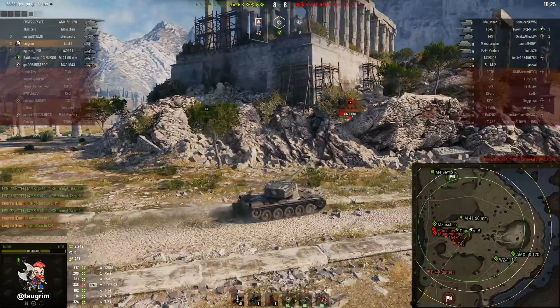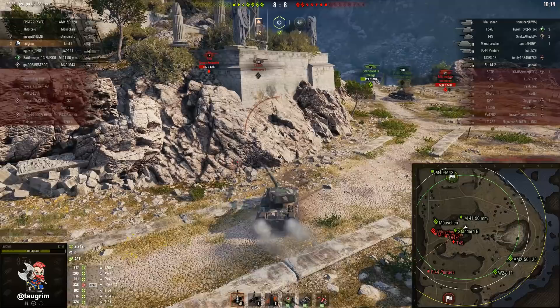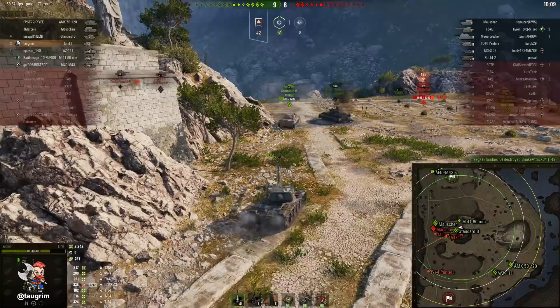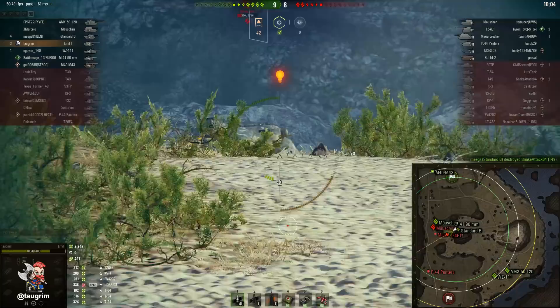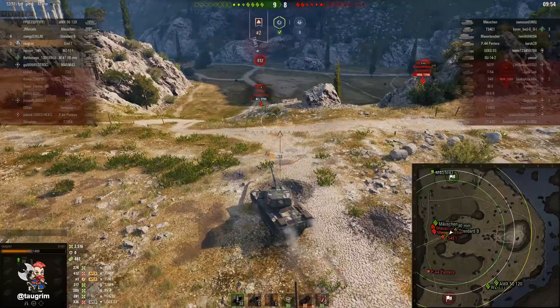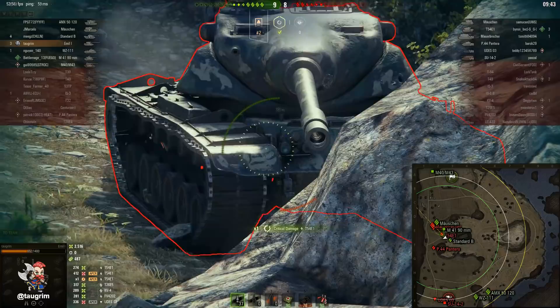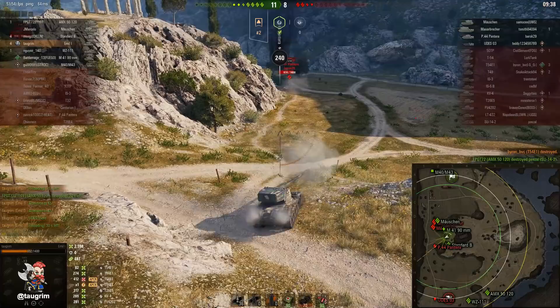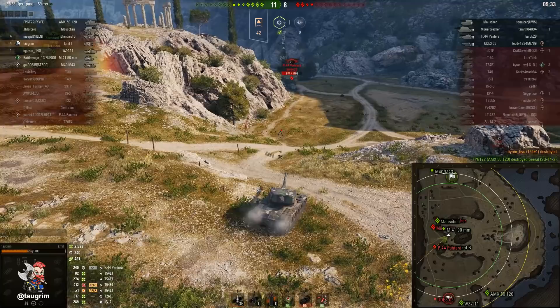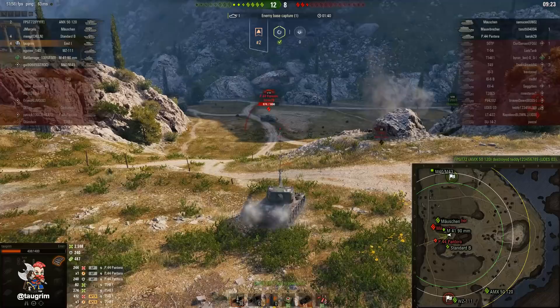I'm debating whether to flex southeast so that if the WZ-111 5A spots the Udes, I can help provide fire on him. On this T-54 — first shell misses but he's really low and I've got plenty of shells to finish him off. I pop my repair kit to repair my tracks and push down. There's always some risk when tanks haven't been spotted for a while — I snapshot one that doesn't go through, then take my time aiming down on his hull. In an autoloader, if you have shells to spare it's okay to snapshot in hopes of finishing off a target. As I back up from the hill, the Panther has caught me in a pretty bad position — I try not to overexpose my sides. The frontal hull is approximately 185mm of effective armor — not great, but not an auto-pen.